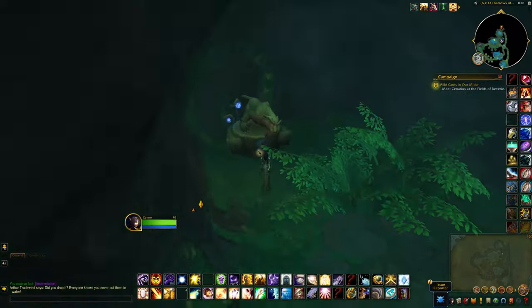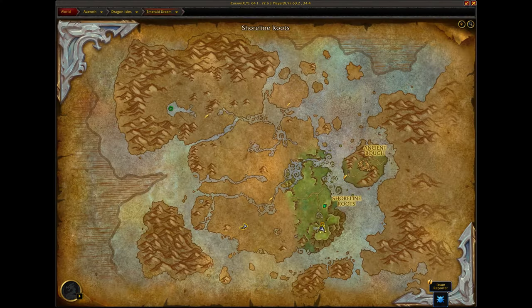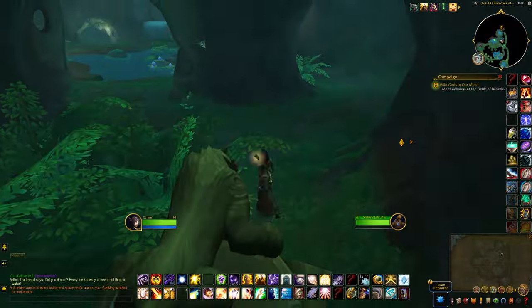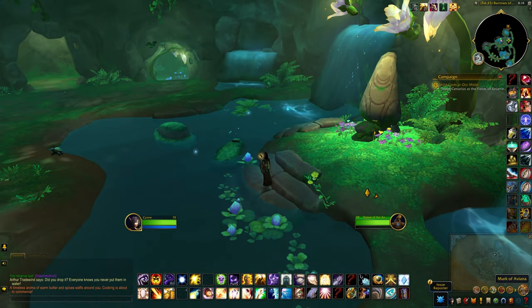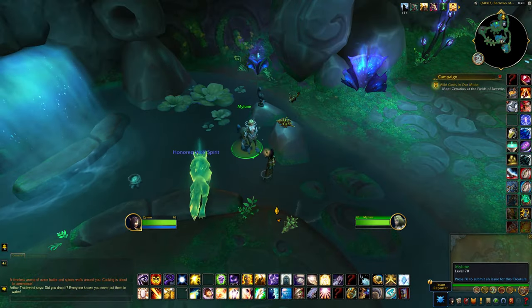For this video, this will be the location for two treasures. At the back of this cavern you'll find a panther statue, and when you click on it you'll see that you need some sort of buff to interact with it. Scattered around these barrows are different buffs for different animals, so it's just a matter of finding the right buff for the panther.